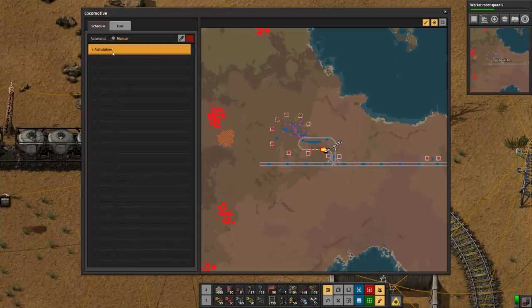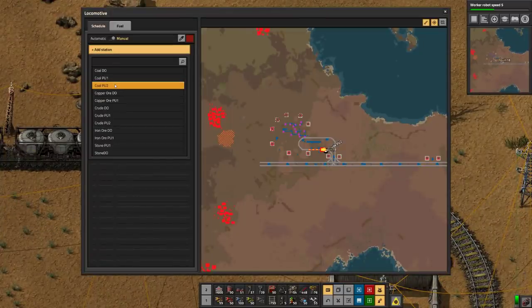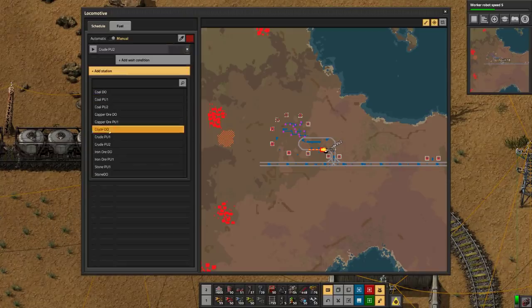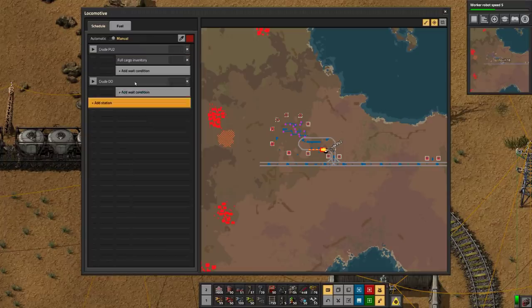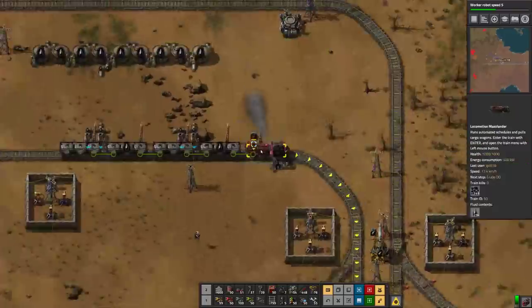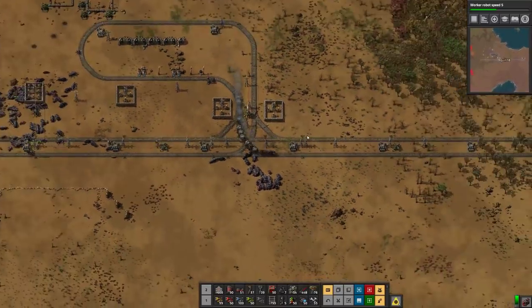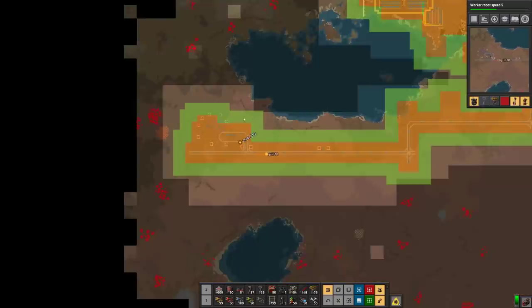I put a little requester chest here for coal, just because why not. Crude Pickup Two to Crude Drop Off — you're going to wait until you are full, then wait until you are empty. I'm going to send you off to the crude drop off now because we're going to confirm that a railroad track is all in place — and it is. I may as well get a ride back home at the same time.